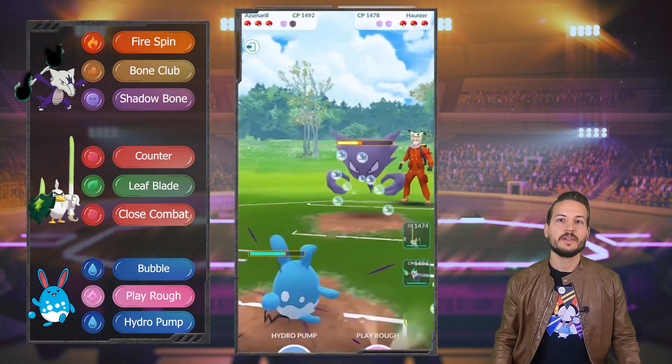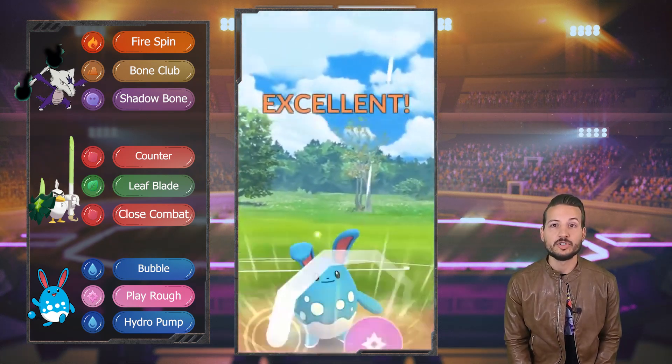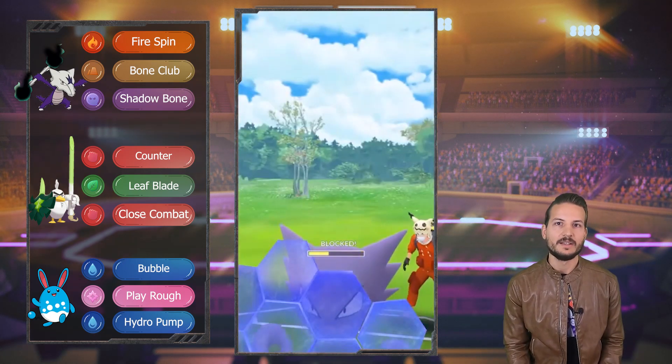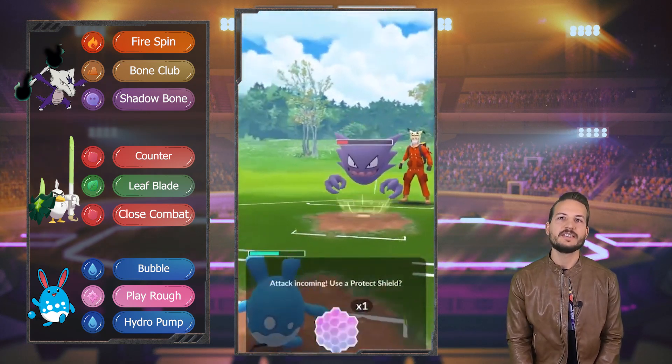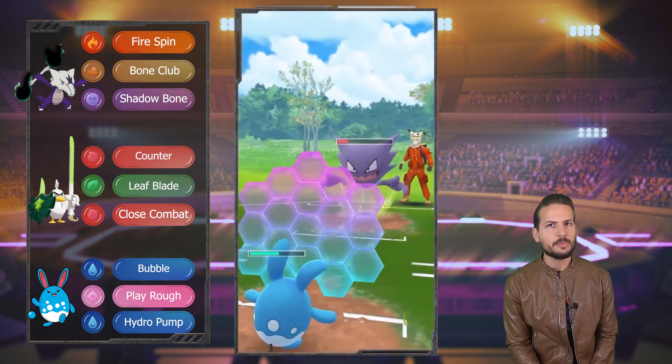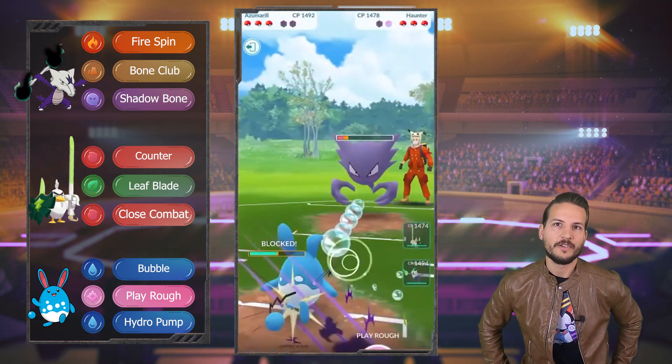Good call. Now we should be good because we can throw a Play Rough. He's gonna shield here, and then after that we should be able to farm it down. We're just gonna probably have to shield once again, but I'm okay with that. So we can farm it all the way down — is this a Sludge Bomb? Can we get to a Sludge Bomb this quick? Yeah, it can. Good shielding. And then now we can just farm it down.